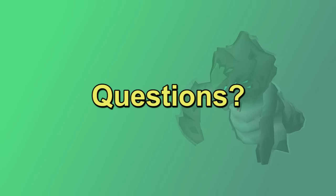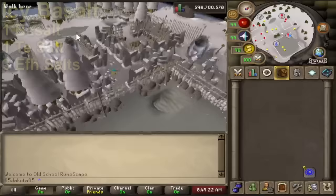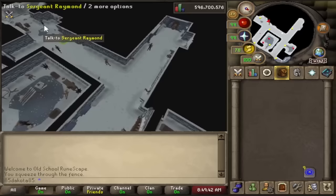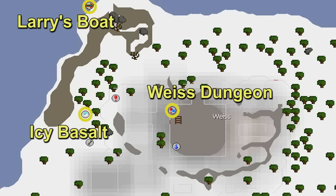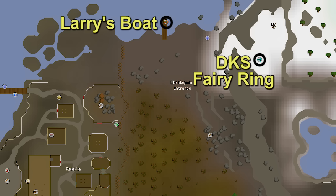There are really two viable ways to travel to Phantom Muspa. The Muspa is located in the Weiss dungeon, which you'll visit during Secrets of the North and Making Friends with My Arm. The Icy Basalt is a tradeable item that teleports you to the Herb Patch in Weiss. You can set up a portal in your player-owned home using 100 Icy Basalt supplies — 100 Basalt, 300 F-Salts, and 100 T-Salts. You can also set it up in your Portal Nexus but that requires 1,000 teleports worth of supplies. If you're not using the Icy Basalt, the next best option is Fairy Ring DKS — walk over to Larry and take his boat to Weiss. You could also use the Ardougne Cloak to get to a Fairy Ring and still get the job done.